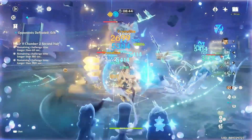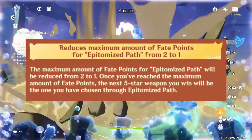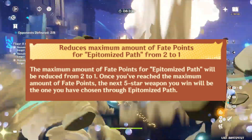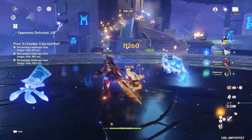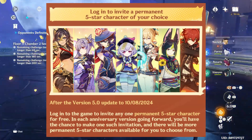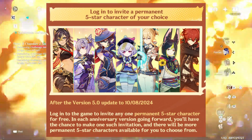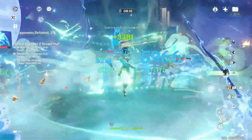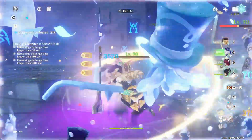The fate points on weapon banners have been reduced from 2 to 1. Also, on the fourth anniversary of Genshin Impact, players will be able to select any 5-star character from the permanent banner — the wanderlust invocation — as a free gift. This is the first time a free 5-star character has ever been given in Genshin Impact.